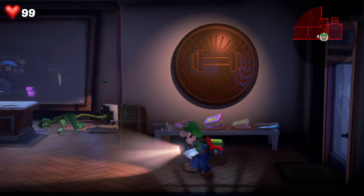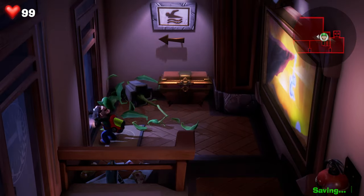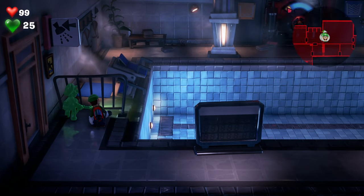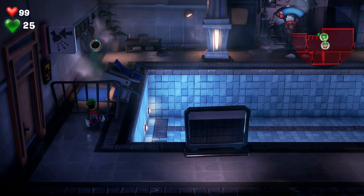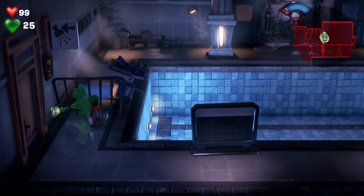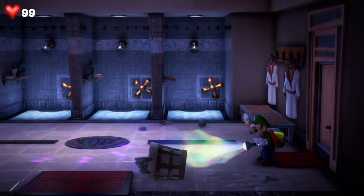You'll start out by picking up the trail in the fitness center. Head on down into the swimming pool — the easiest way is to go down these stairs. You'll find the trail using the dark light heading into the pool, but it turns out the trail is actually over on the other side. Send Luigi to the other side of the pool and you'll find the trail for Polterkitty up on the wall. Clear these swimming robes out of the way, then fire the dark light and you can see the insignia.